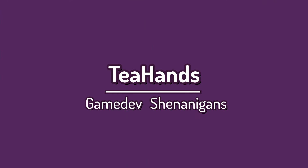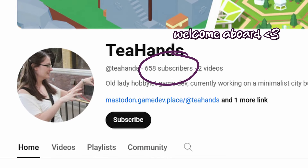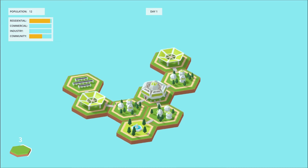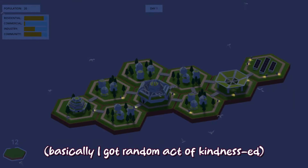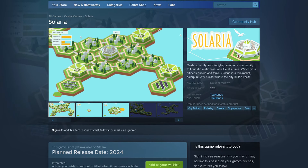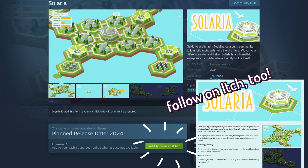Hello and welcome back! My name is Teehands and you are gonna be so disappointed by my indie game. In my last video I introduced you to myself and also to Solaria, the minimalist solarpunk city builder where the city builds itself. Due to an unlikely event, I'm happy to announce that there is now a much earlier than planned Steam page for the game, which means you can actually wishlist it. I'll talk more about what happened in a later video, but I am very excited.